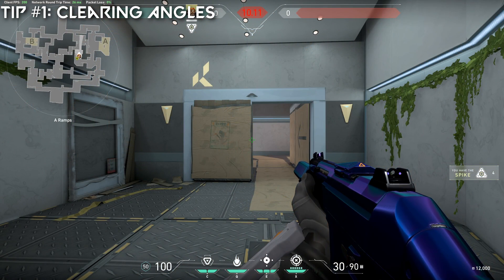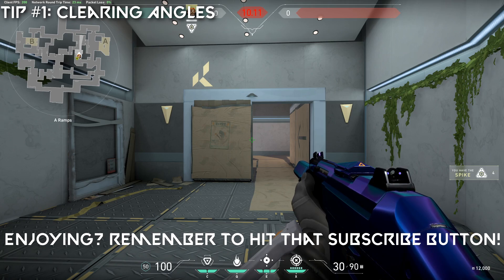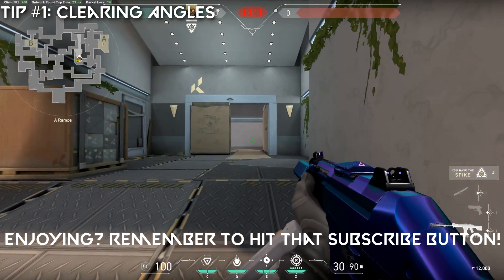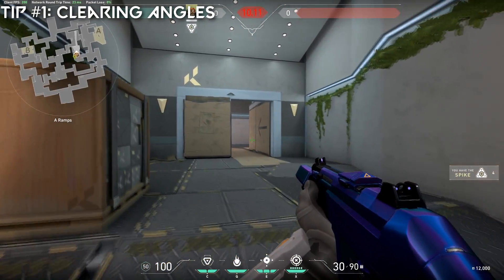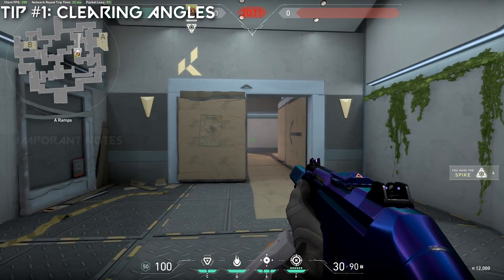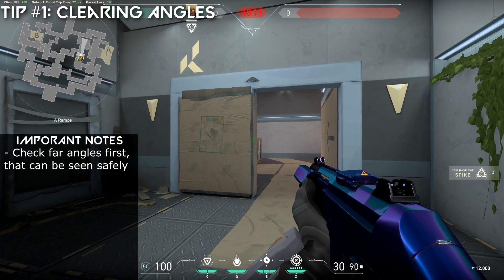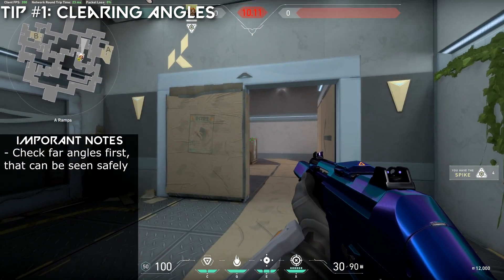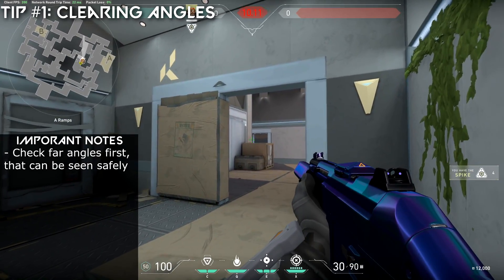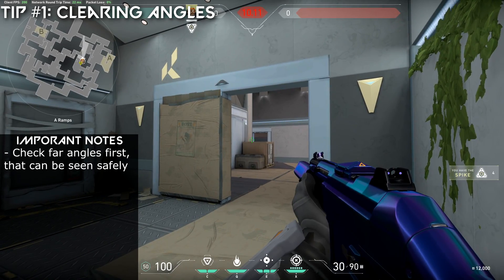Next, I want to show you an attacking clear on Heaven here on bombsite A on Split. I want to show you what goes through my mind when I'm clearing angles, why I'm standing next to certain objects, and what I'm looking for. First things first, we have ramp control. A lot of people like to hide up here in Heaven. What I'm going to do first is take a quick look over here at this right corner to see if anyone's hiding there. Once I've cleared that, I'm going to make my way over to my right close to this wall and start clearing this box. A lot of people peek from right here and someone may even be boosted up onto here as well, so I want to clear this headshot angle.